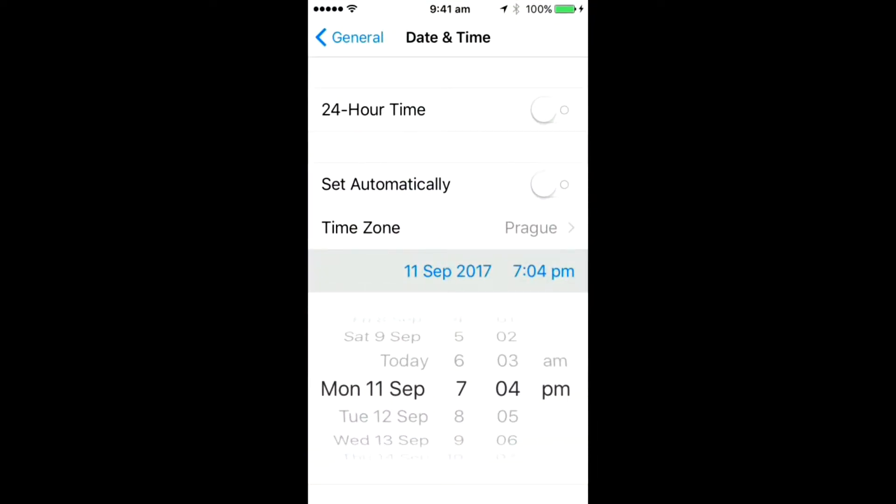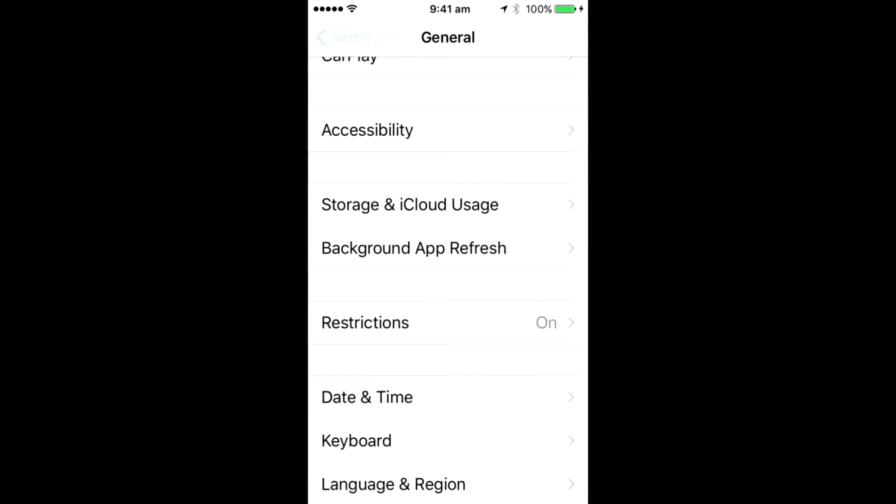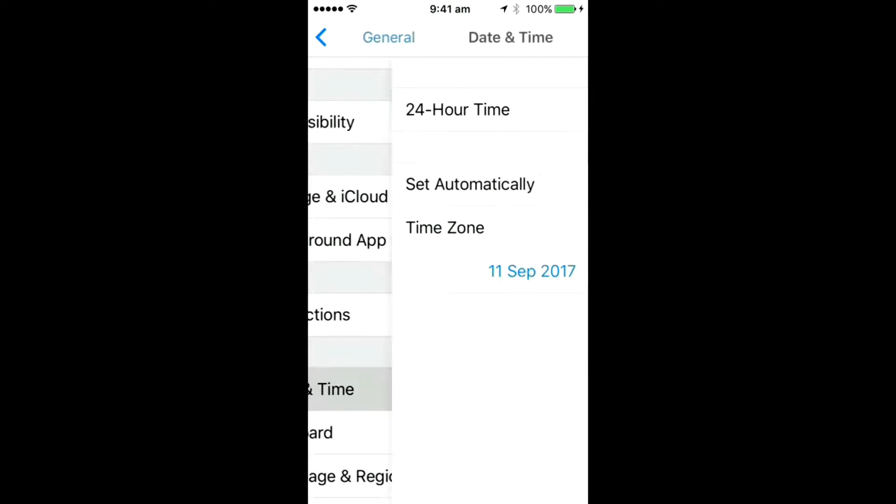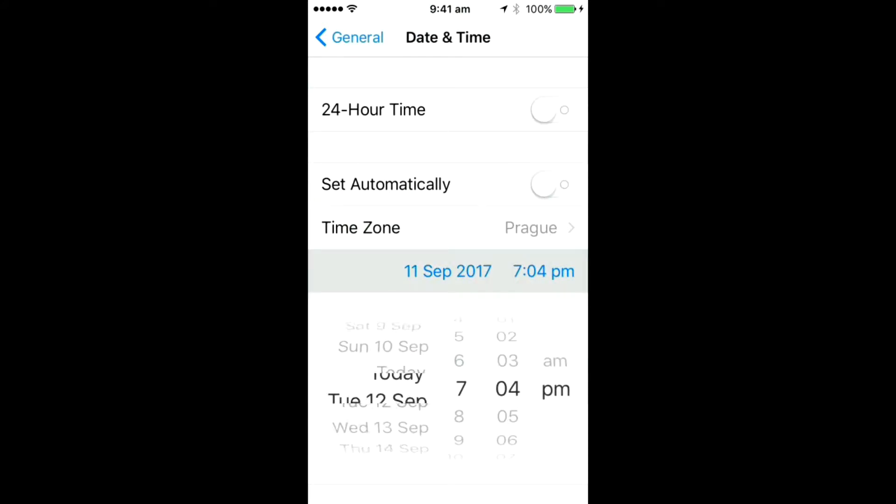Date and time settings — to get there you go to General, scroll down, date and time. Most people will know this. You can set it two days, one day, do what you want.